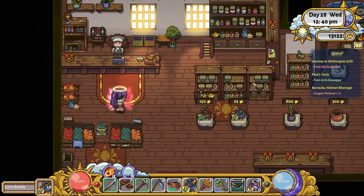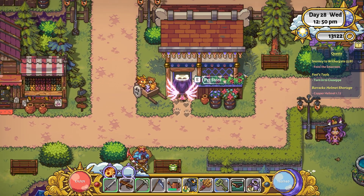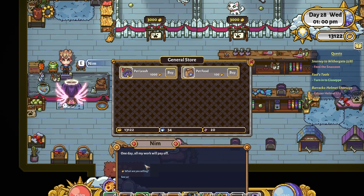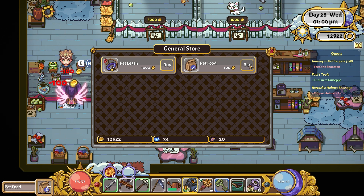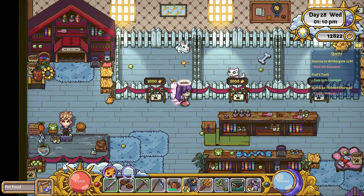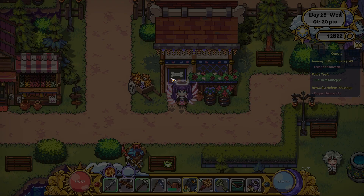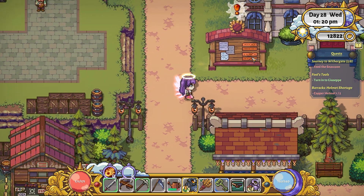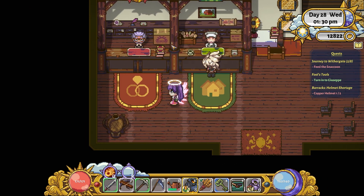Corn is what you use to feed chickens in these games - there was corn on the table for 65, oops. I'll have a look in the pet store. The pet store sells a pet leash and pet food - I'll buy some pet food, I'll buy three, and we'll see. I haven't bought a pet yet. I'll check the town hall too because there are people that sell barns and things in there. The grinder is being made right now - maybe that's the key to it.